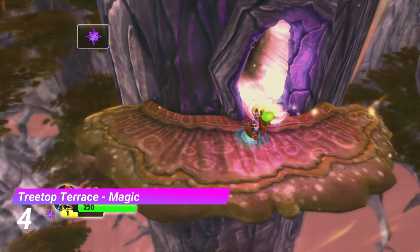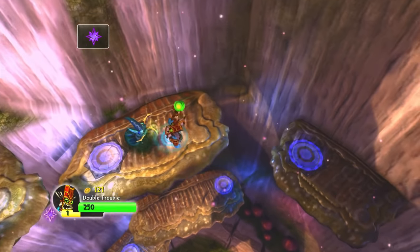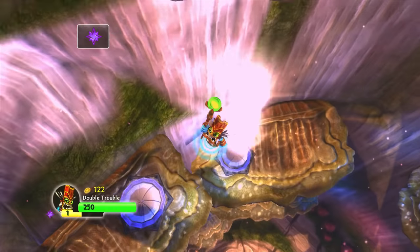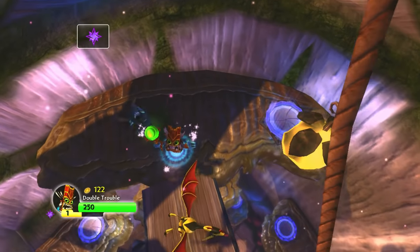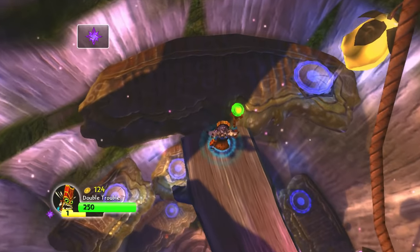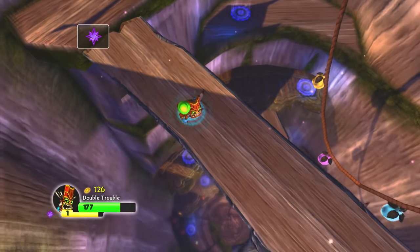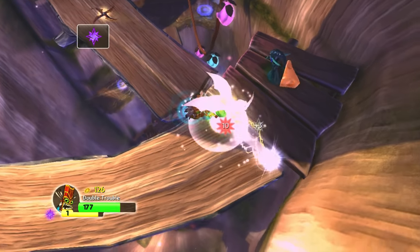At number 4 we have the Magic Gate from Treetop Terrace. The entire gate revolves around climbing up the interior of a massive tree. I love it from a design aspect and I love it from a gameplay aspect — but don't play it if you're afraid of heights. Once again I do wish there was more of it. It's just a shame that most of these great gates are really short, but it's a special gate nonetheless.